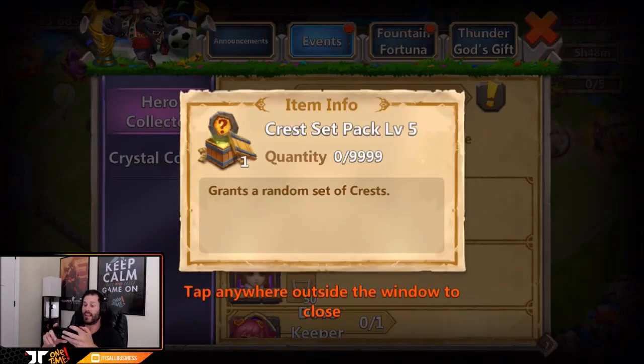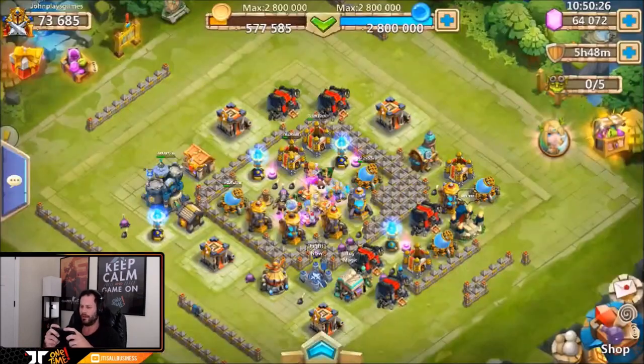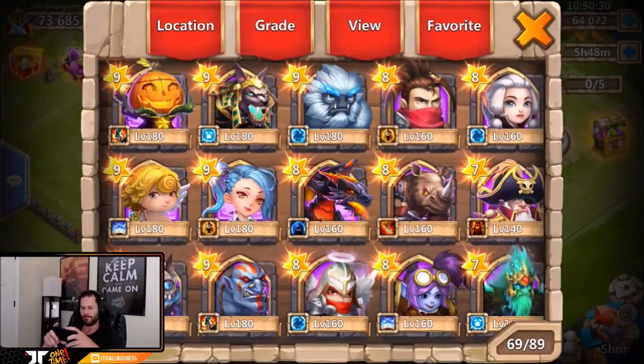Pixie's actually pretty nice too with that crust set pack level five — that's pretty solid for free to play. I like how they threw Candy Cane in there with the background coupons, though I feel like the background coupons should probably be with a blue or green hero. Alright, let's go ahead and take a quick look at the altar and see what heroes we're missing.